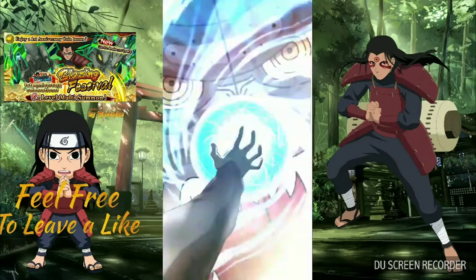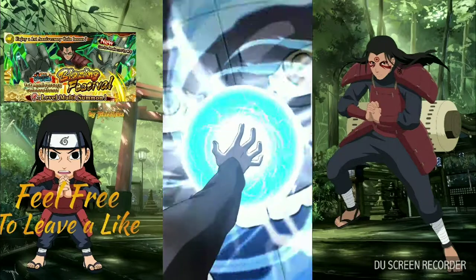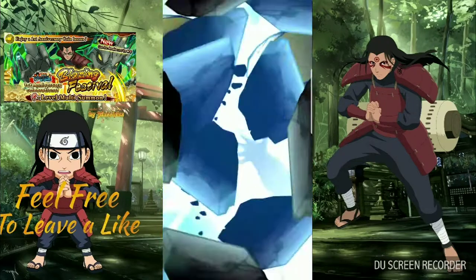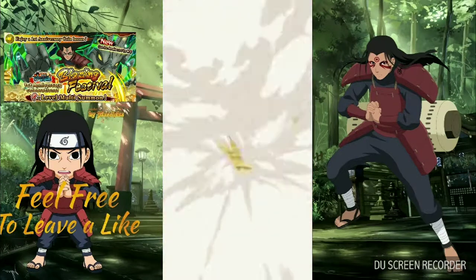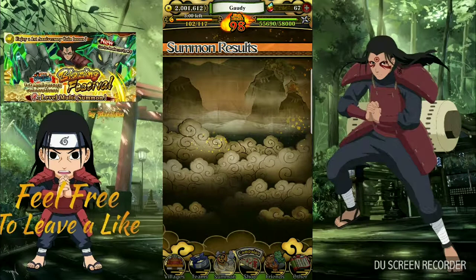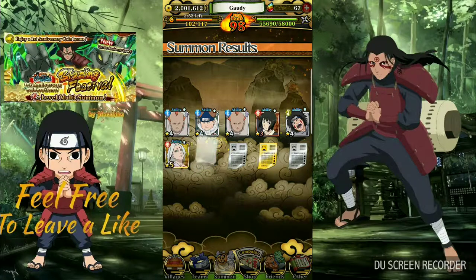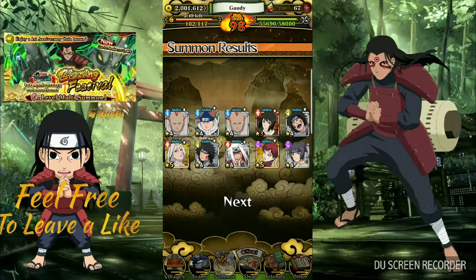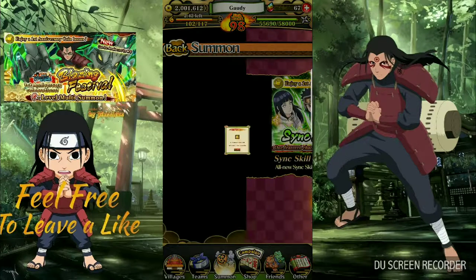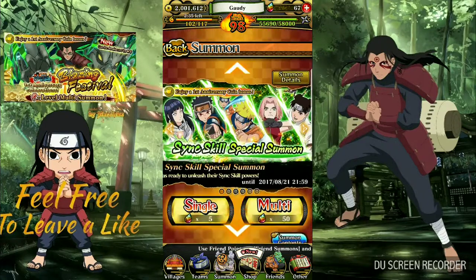Alright, let's go ahead. Come on — can we get something good? We got two golds — are they good? Crap! Wait, which one is this one? Oh, awesome! I believe that's the one I just pulled the other day. Alright, so we got 100 from that one. I think I can accept that Gaara duplicate, because I actually needed another one of those.